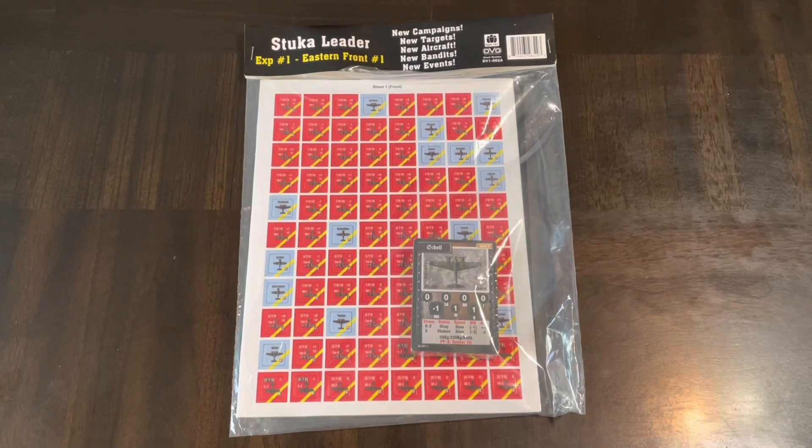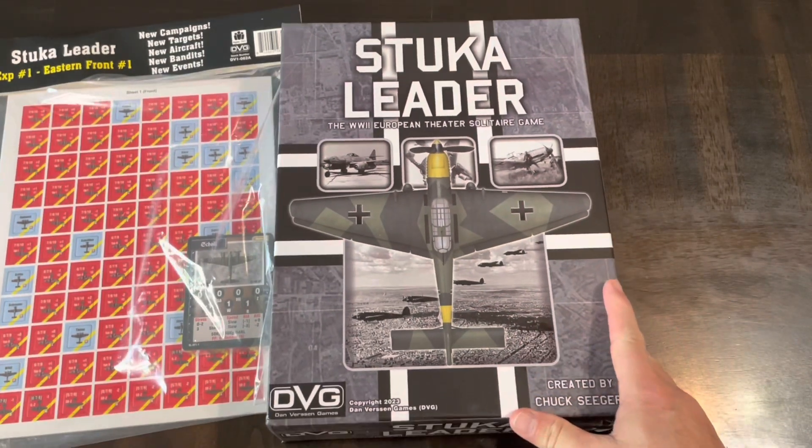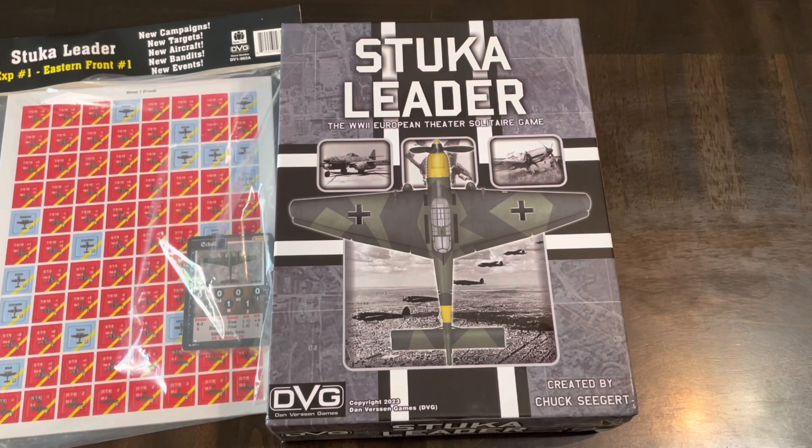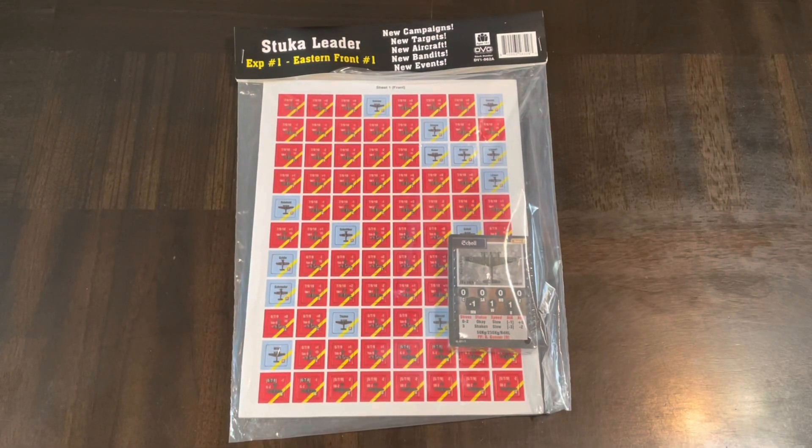Hello all. Today we're going to unbag an expansion to Stuka Leader, the World War 2 European Theater solitaire game from DVG, designed by Chuck Siegert. This expansion is Eastern Front One, and it promises to provide new campaigns, new targets, new aircraft, new bandits, and new events.